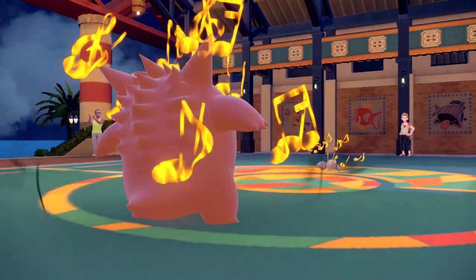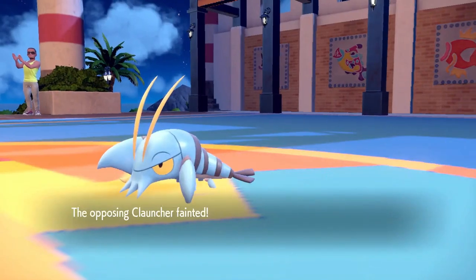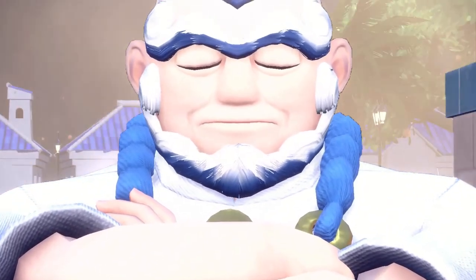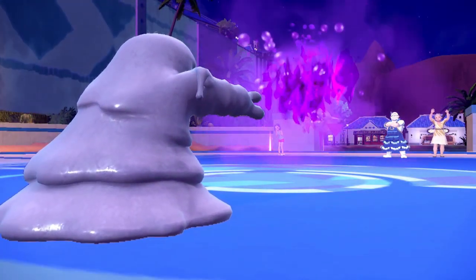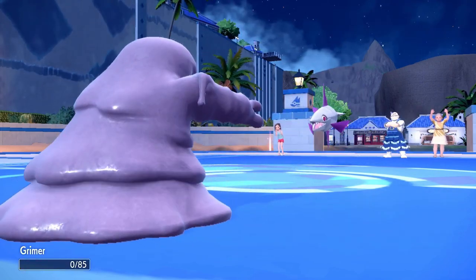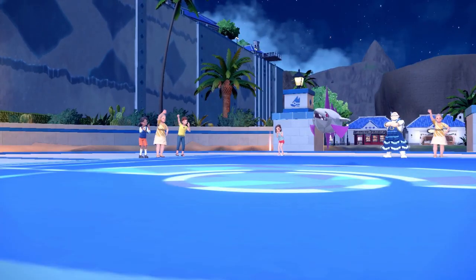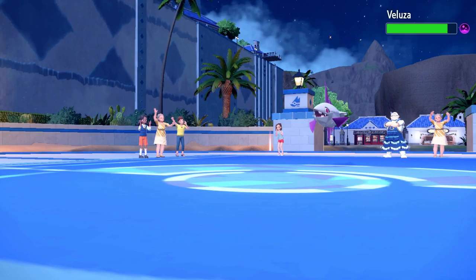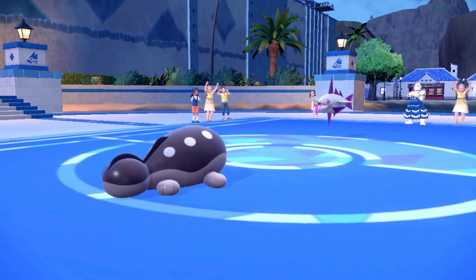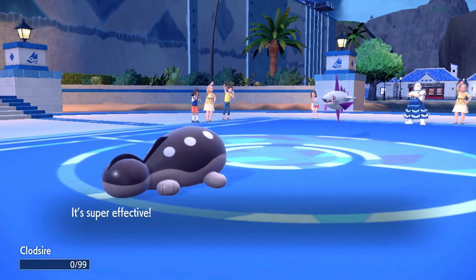We take down the gym trainer and get to test the Perish Song strategy in the process — it's pretty damn good. After winning the auction, we head back to Cascarrafa to take on Kofu, the Water Gym leader. On our first try we lead with Grimer and badly poison his Veluza. But this thing hits really hard — Grimer gets two-shot and things aren't off to the best start. We swap to Clodsire and lay down a layer of Toxic Spikes, but only manage to get one down before Veluza takes us out.